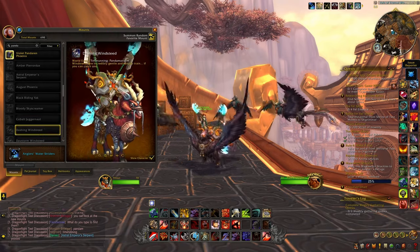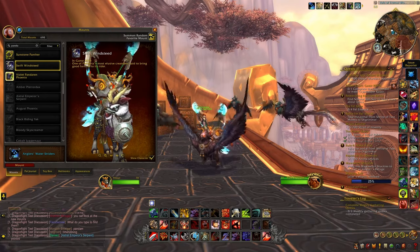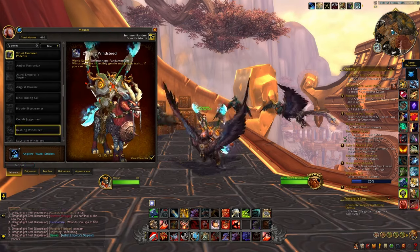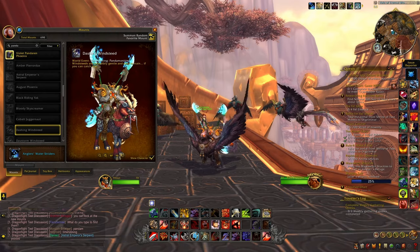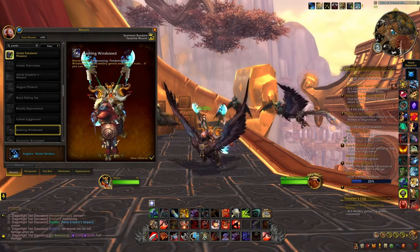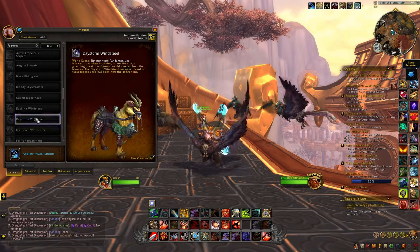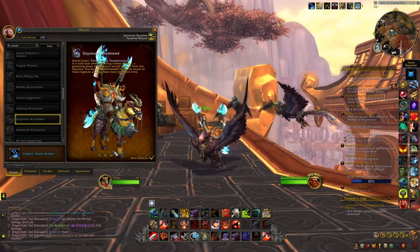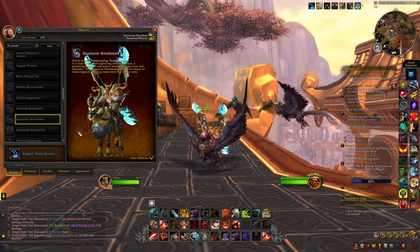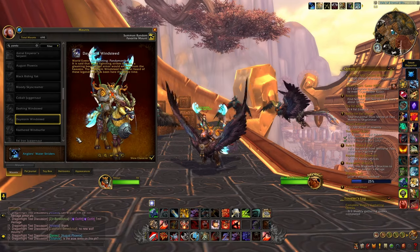Then we have these different Wind Steeds, so these are recolors of an original in-game shop mount, and I'm really really glad that they're adding some new colors from the game and not from the shop. So we will first be able to get this red version right here, then we will also be able to get this yellow version right here. Again I'm not the biggest fan of this model but I'm still very glad that they're deciding to add some recolors of some of the different in-game shop mounts.